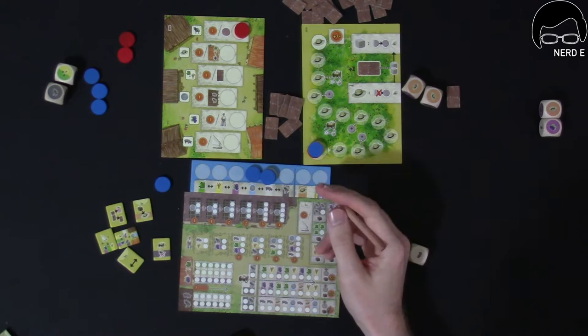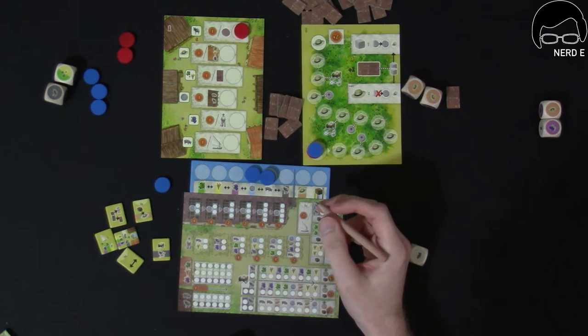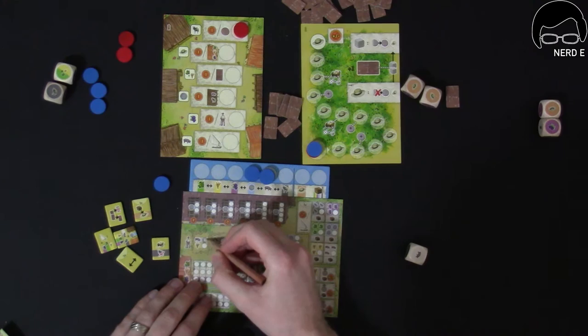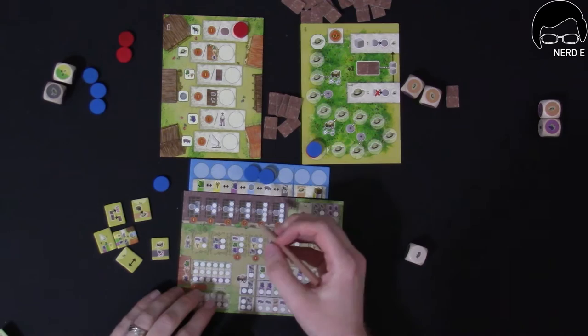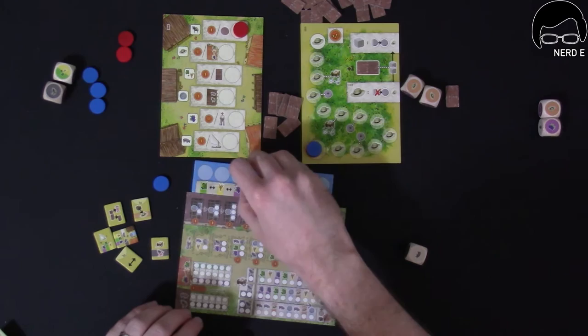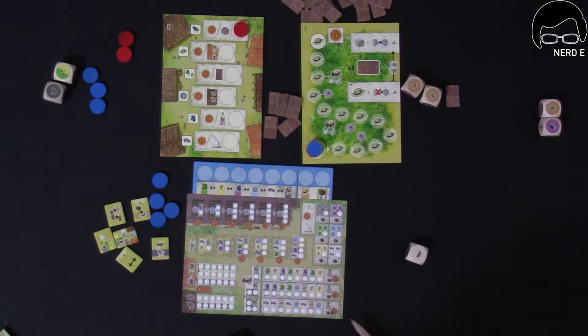Now I need to assign my resources. I'm going to put a pig here, hoping to get a worker. Let's put the coin in the roof area. And another pig here to hopefully get another worker soon. That's what I've done with those.